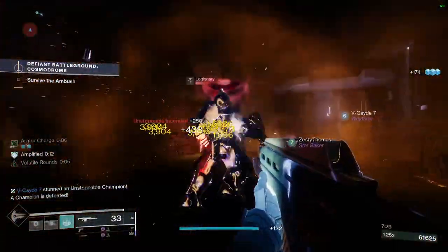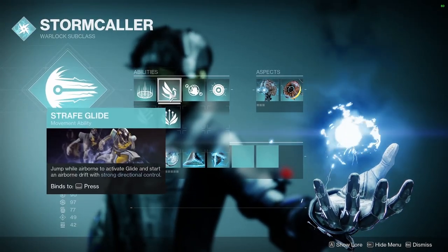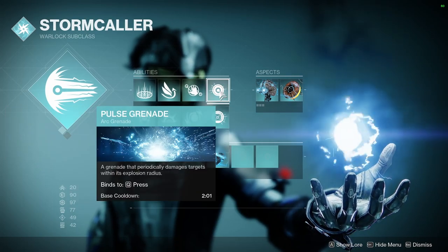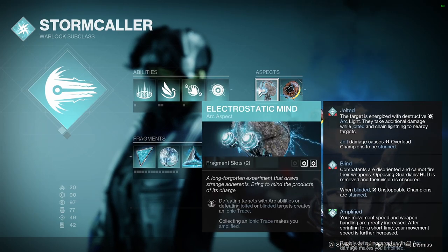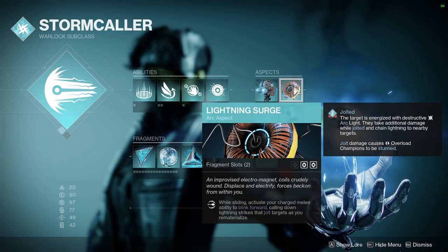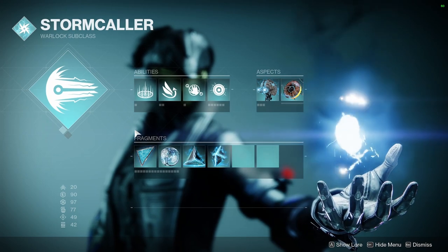For the actual build itself, you can use whatever you want for your super — Chaos Reach, Storm Trance, either one. Rift doesn't matter, jump doesn't matter, whatever you want. I use Chain Lightning because of the shorter cooldown, and then Pulse Grenade because it's the new best arc grenade in the game in my opinion. For aspects, you're going to want to use Electrostatic Mind and Lightning Surge. Electrostatic Mind helps you get ionic traces when you defeat jolted or blinded targets, which makes you amplified when you pick them up. Lightning Surge is very good because it causes you to blink forward and jolt targets — it's a really good melee and does a lot of damage.